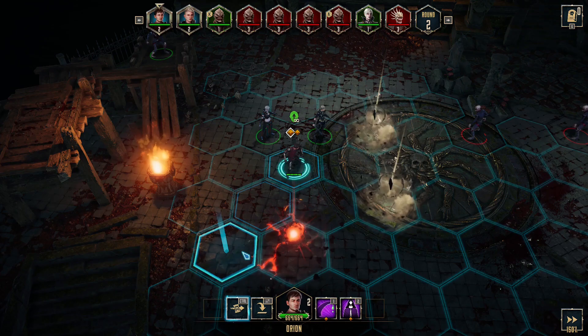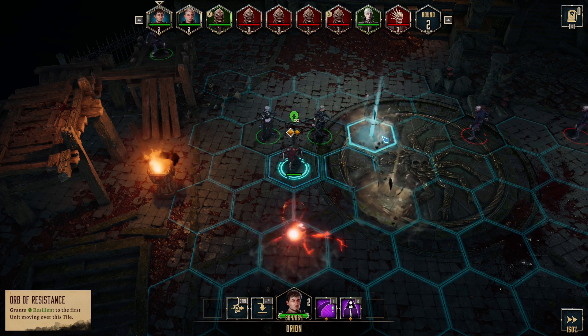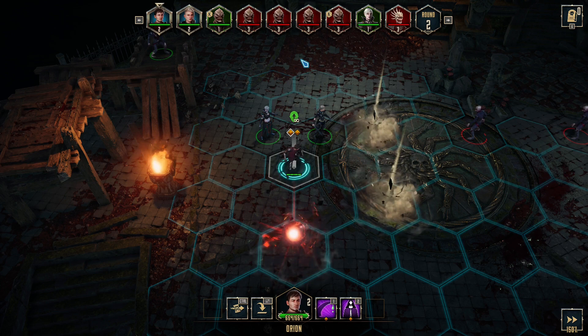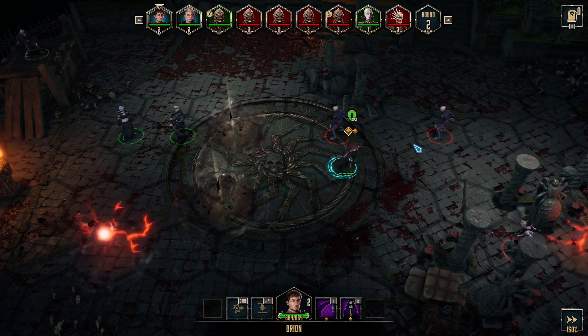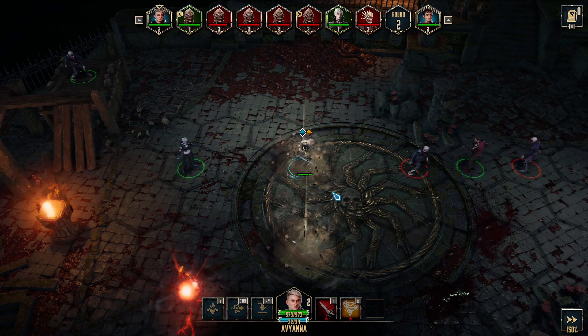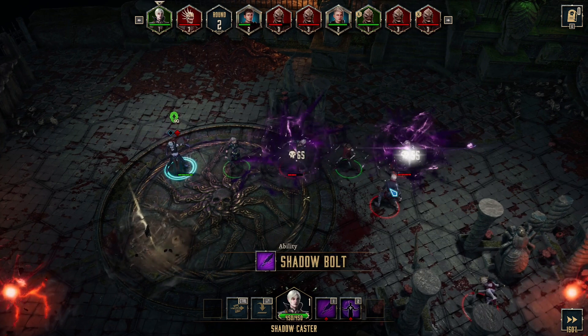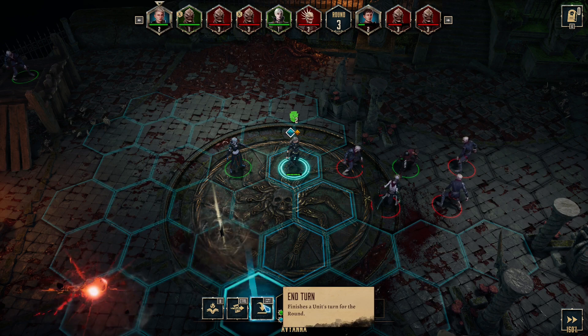A few combat tips: always use Places of Power — they can completely change the battle, especially when you're outnumbered. To deal more damage, try to back-step: position one hero in front of the enemy and another behind them to get flanking. When flanking, you deal a lot more damage and have a higher critical strike chance. And as I mentioned, always keep someone in the backline — they can deal damage too, like poisoning enemies.